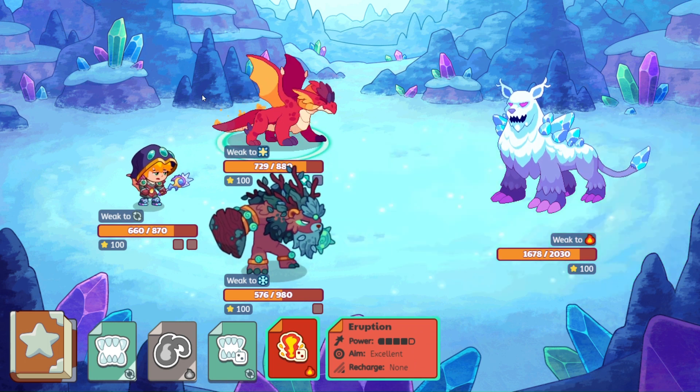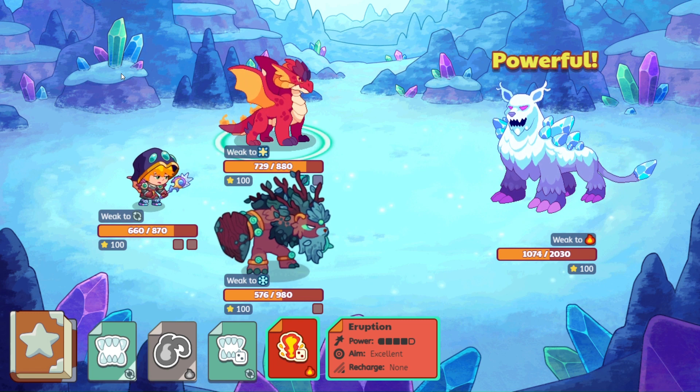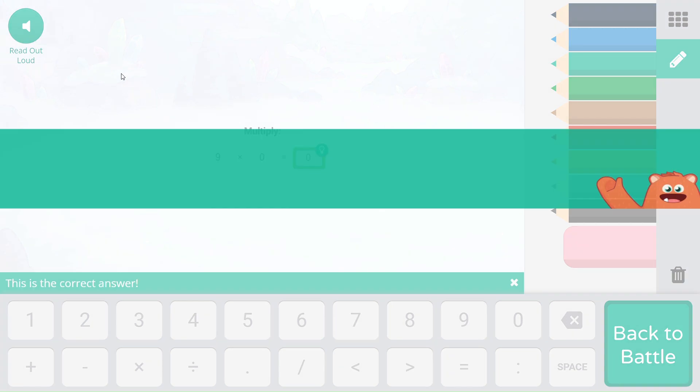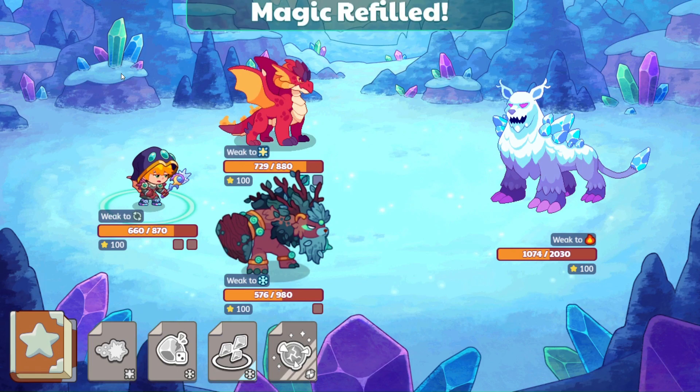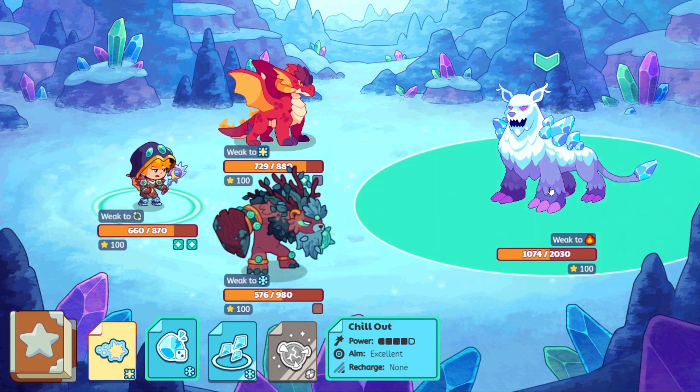So let's go ahead and let Eruption come on out — and there we go, that's a nice hit. So one more hit from Ember Shed and I think that this battle will be over. Let's go ahead and send some chill out Glacius's way.